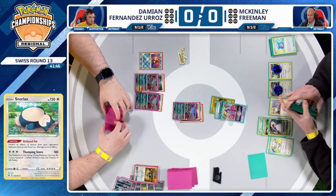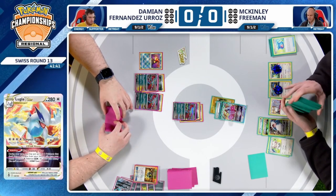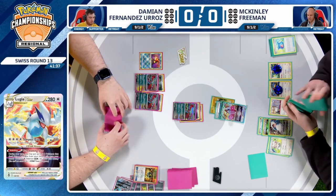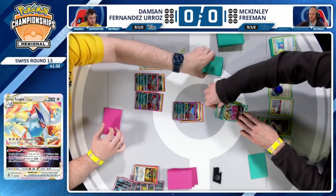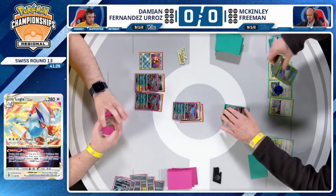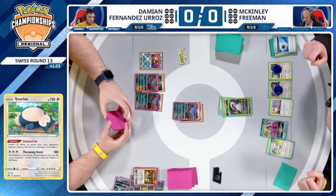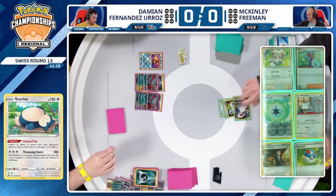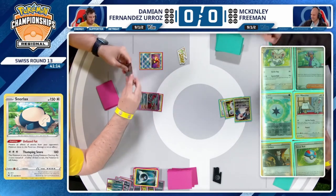Just a single V-Guard — that means we're going to have a retreat from the active, McKinley trying to save those two prizes. You know that typically you're only going to run into one Boss's Orders, maybe one or two Countercatchers in the list. You've already seen a Countercatcher fall by the wayside from Damien as a discard, and it's going to be pretty difficult to target down this Lugia V-Star. But McKinley does not know yet that the A-spec of choice is Prime Catcher. And there's no Therapeutic Energy on that Snorlax, but we got one heads.